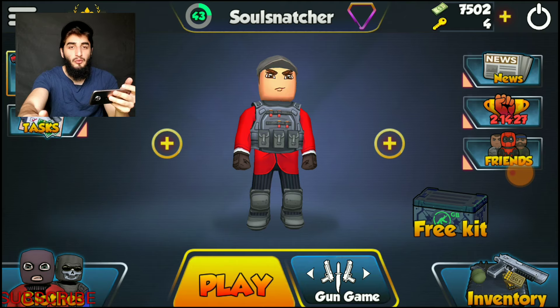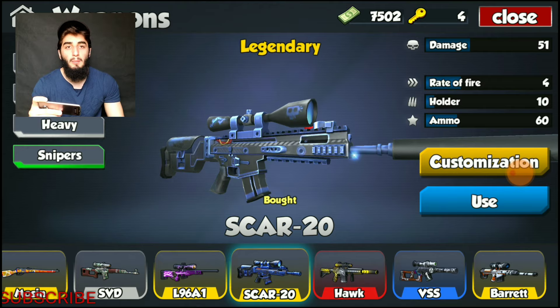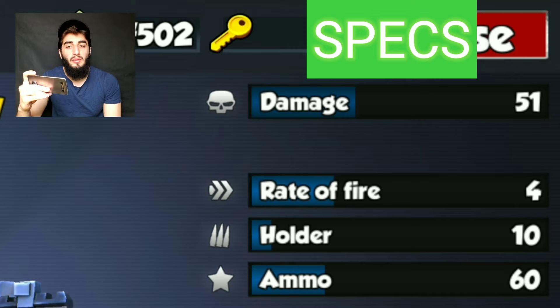For you guys, let's keep it interesting — we're going to be doing best customization for the SCAR 20. We did the L96A1 in the last video and it was absolutely amazing, a lot of you guys loved that gun. So let's get right into looking at the SCAR 20. This weapon has specs of 51 damage, accuracy of 300, fire rate of 4, holder of 10 rounds, and total ammo of 60.